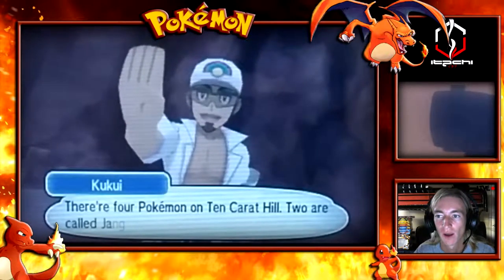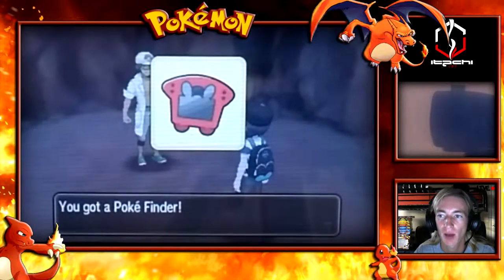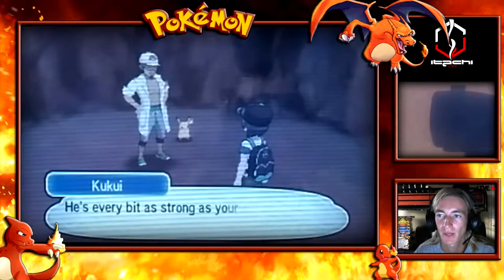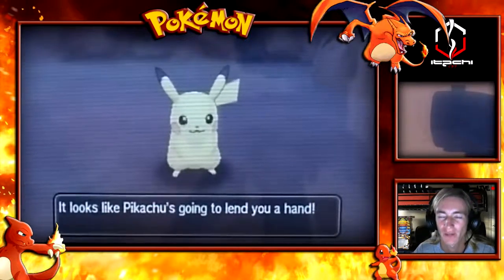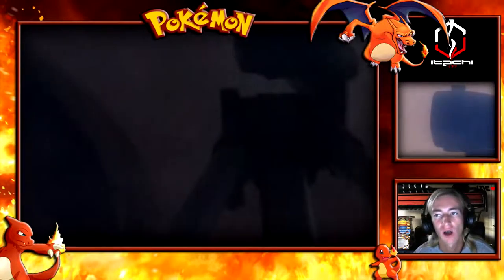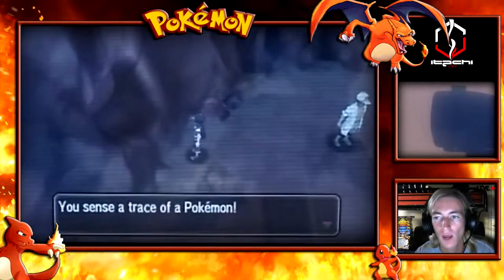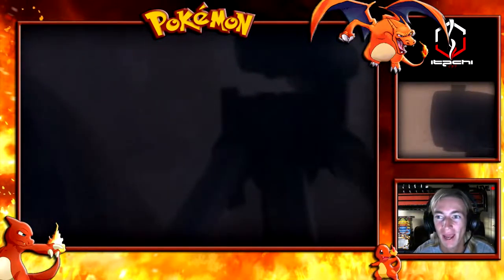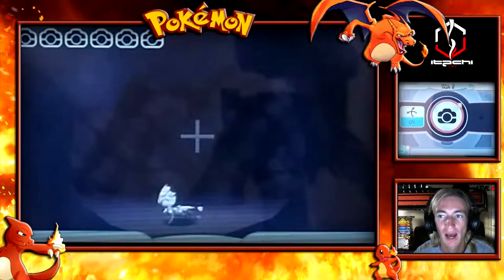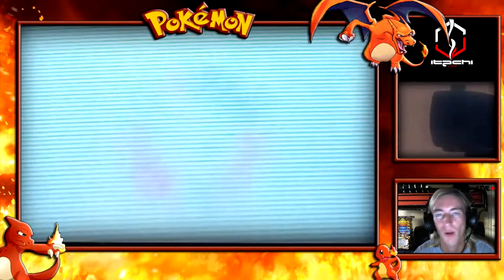We adventured into the cave, found the professor with a Pikachu, and are finally going to take on our very first trial. He has given us the Poke Finder, which is part of the Rotom Dex - you'll notice on the bottom screen that the Rotom Dex takes hold of it. The trial works like this: there's a Pokemon in a hole in the cave and I need to take a picture of it. I have six attempts, using the analog stick to move the camera and pressing A to take the picture. The flash will startle the Pokemon, triggering a battle.